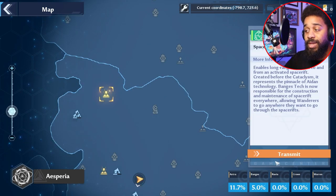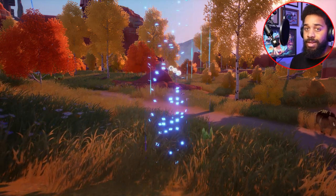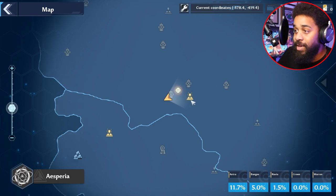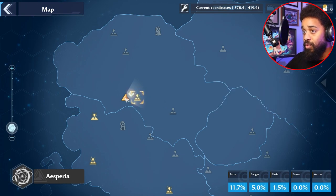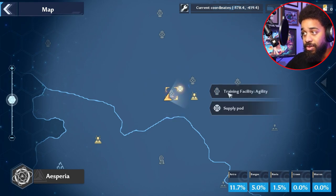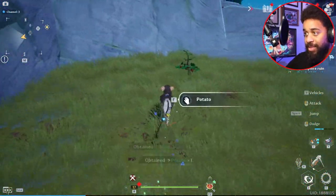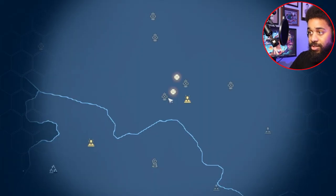Next you need strawberries. The closest waypoint I have to strawberries is up here. I will put the interactive map in the description so you can find where they all are. From the Space Rift North Seven Day Forest teleporter, go directly west — around negative 574, negative 419 — close to the training facility. These little trees have a bunch of strawberries for you to grab.